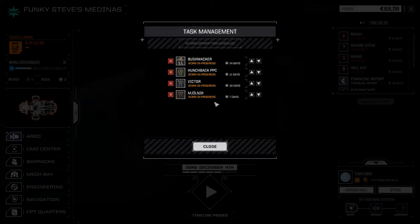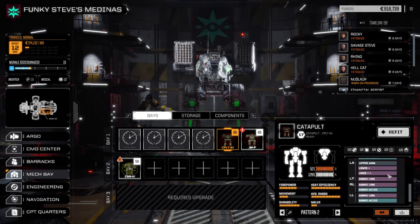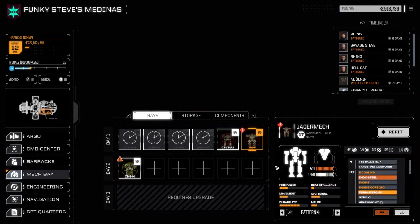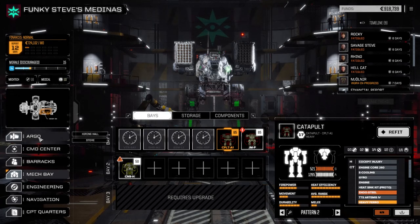Let's have a look at the days. Victor's 19. Mjolnir can be up and running in 7, so let's get that going. Hunchback in 11. In 11 days from now we'll have both of those back. Do we have two other mechs we can run? I don't think so. We do have the Catapult with Thunderbolt and LRMs, and the Centurion with Thunderbolt and LRMs. Maybe next episode we take a light mission, fix up the Yager mech first, take another mission after 11 days of repair, then jump planet while our mechs are being repaired. That's probably the best way to go.